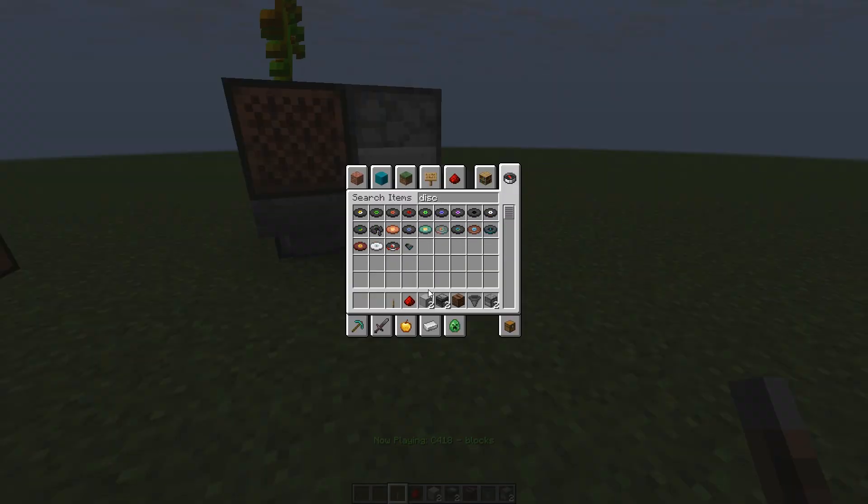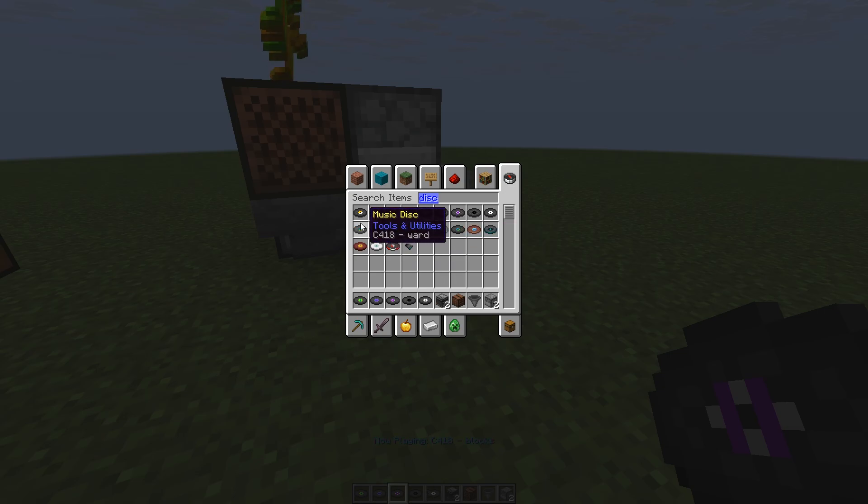As of 1.21.7, they just added two new discs, which brings the total disc count up to 21 discs. If you want to have every single disc in the game, it doesn't work anymore — there's one small problem: every single disc fills up the top dropper and the bottom dropper, which is 9 plus 9 is 18, plus three more in the hopper is 21.